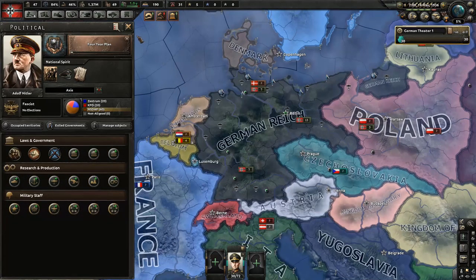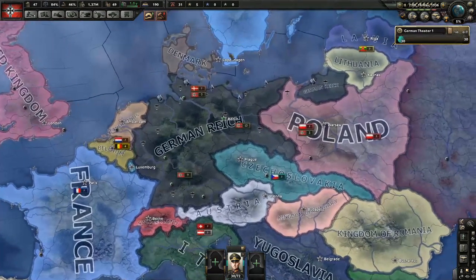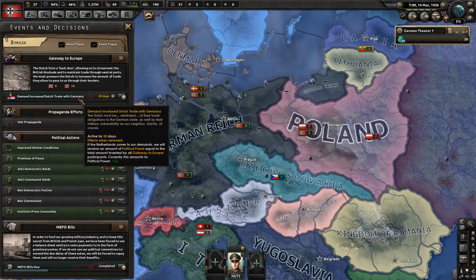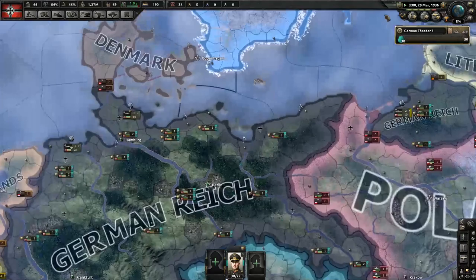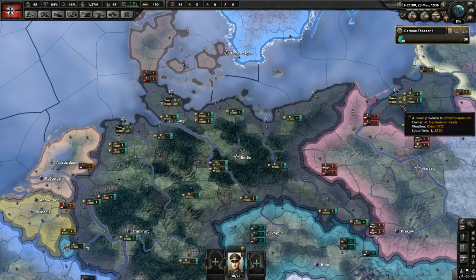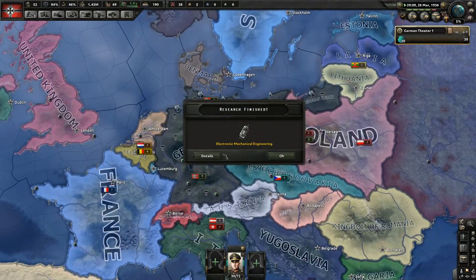Since we're fascist, we can go to extensive conscription and start building up our manpower. You can see we're ahead of the English here. If they agree to our demands, we'll get some political power back. Political power is a good currency to try to keep around. Our primary navy is over there — I'll just let them sit and spin. I'm not good at the naval game, to be honest.